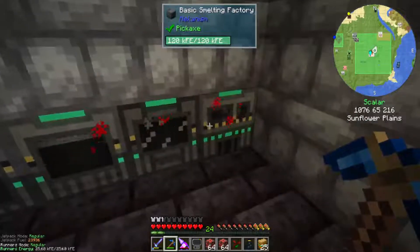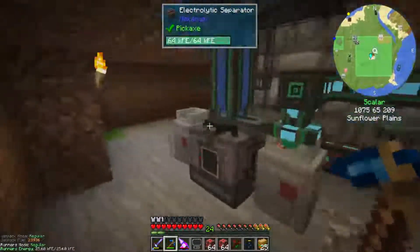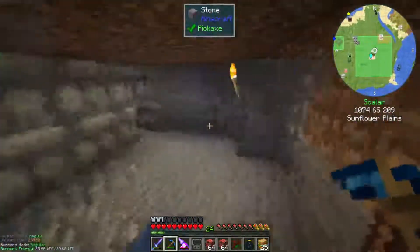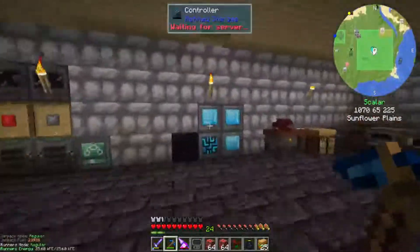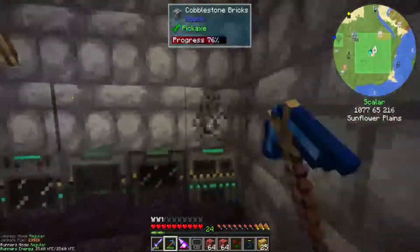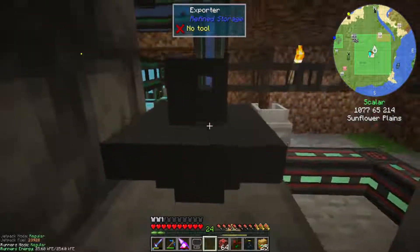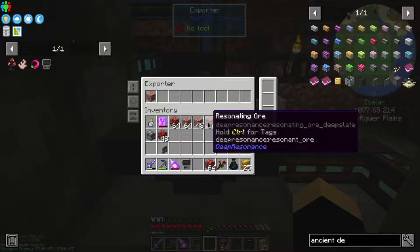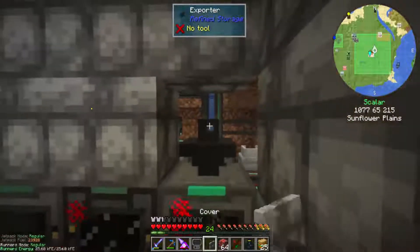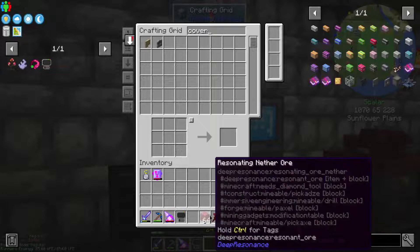Right now I want to add another refined storage exporter to this basic smelting factory, because we don't have something smelting in here all the time. I'm going to put it somewhere with an open input - maybe on top, since we already have something going through here. I'll go in through the front and then I'm going to set this to input as well and throw an exporter on it with the resonating ore, the deep slate resonating ore, and the nether resonating ore.